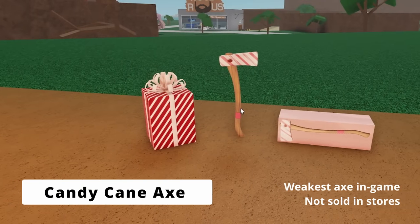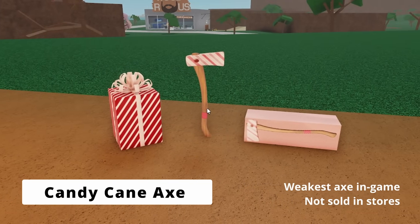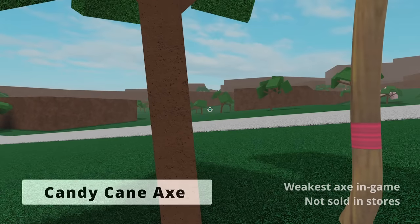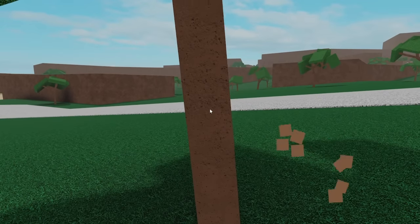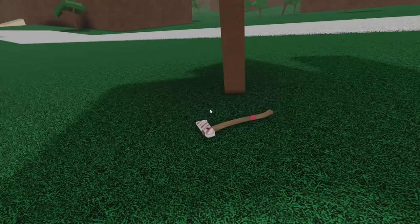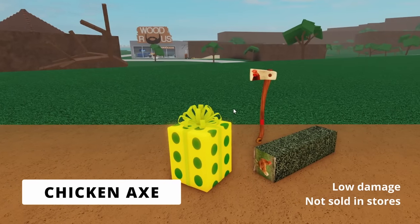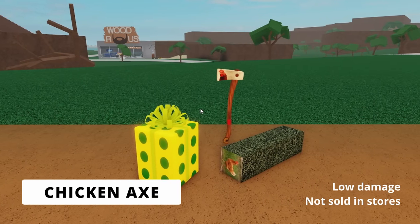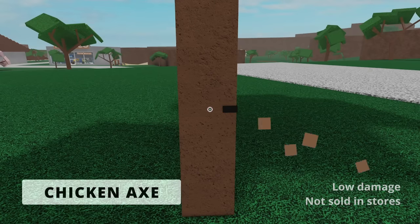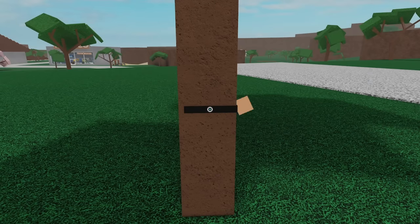The candy cane axe was available during the 2016 Christmas event and was sold in the sweet gift at Woodruss. This axe was intentionally designed to be unable to chop any trees, making it the weakest axe in the game. The chicken axe was available during the 2017 Christmas event in the gift of great times sold at Woodruss. This is literally just an average axe, but it looks like a chicken.